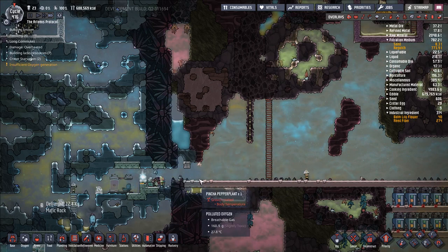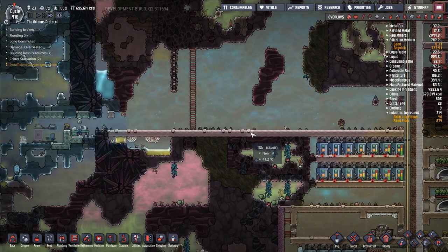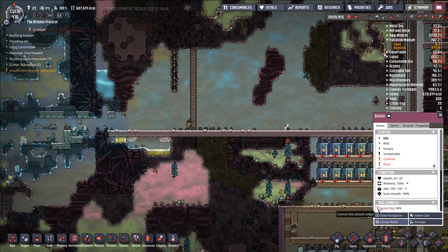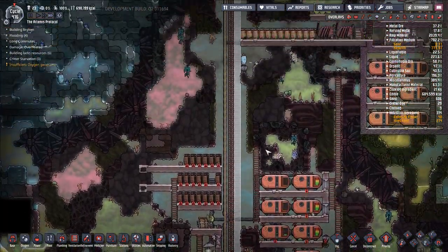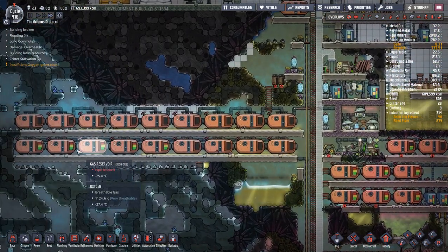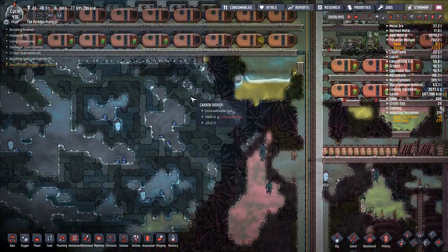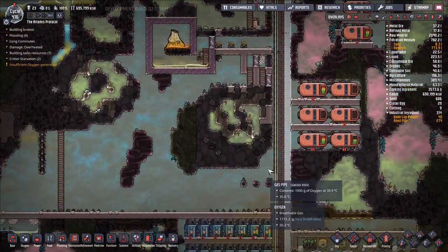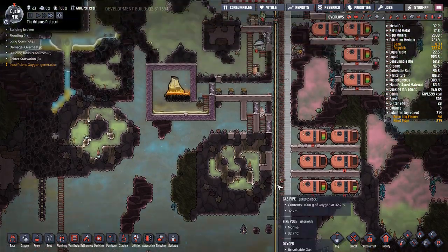Let's go ahead and seal this off effectively. And this poor guy — go ahead and turn him into meat. Hydrogen is filling up. Our oxygen reserves are filling back up again because we've sort of changed the way this vent works — we've deleted it, essentially.